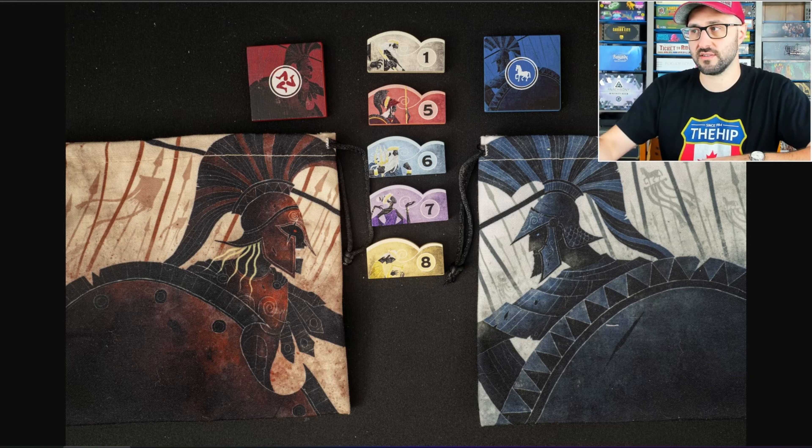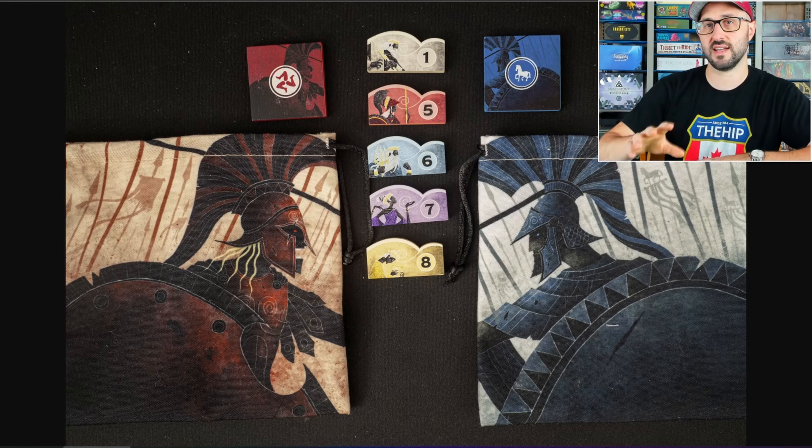Your whole goal is to try and earn a token for each one of the five different gods, because if you're able to do that and your opponent isn't, then you automatically win the game. But if you are both able to do that, then you're going to be tallying up the victory points gained from those tokens.